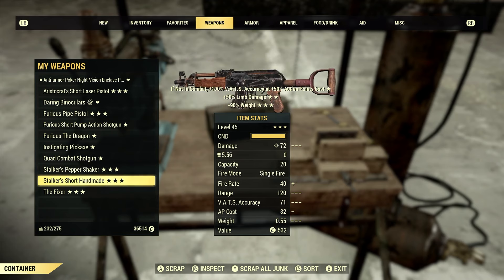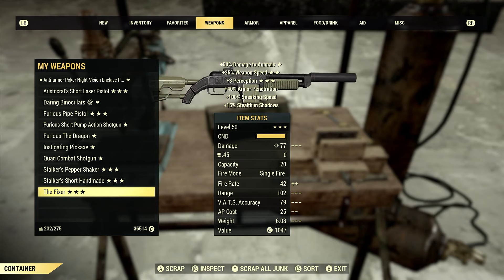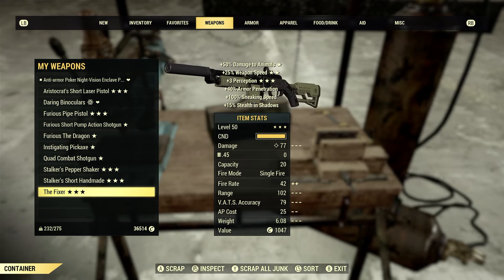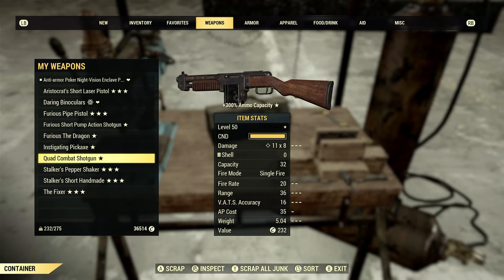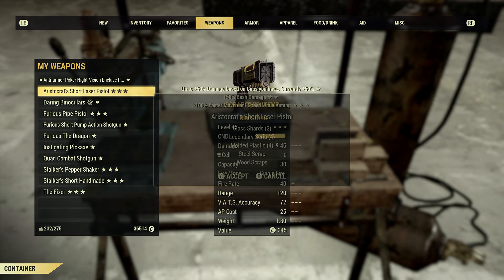A Stalker's Short Handmade and this particular Fixer right here. When I was picking this stuff up or re-rolling it, I was looking at certain effects that I would like to have a mod for — that I can put on certain weapons, or have a chance to know that plan for the rest of my character's life. Let's go ahead and start this off. We're going to scrap this Aristocrats Short Laser Pistol and see what happens.